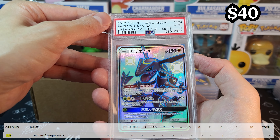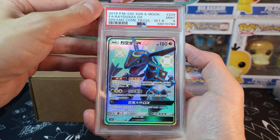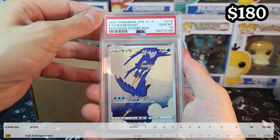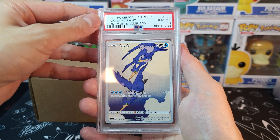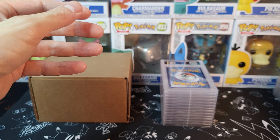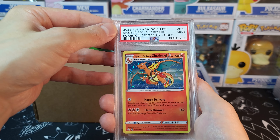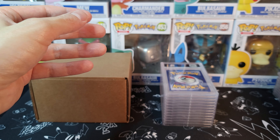Rayquaza Chinese Shiny from Dreams Come True Collection Set B — only a PSA 9. That means I have to buy a PSA 10 to join my English version of this card. Because I love that one — that was my first graded card. We got the Cramorant PSA 10 from the Japanese stamp box — great box and great set from Japan Post last year. Really love this artwork. And we got a Special Delivery Charizard at PSA 9 — really nice looking Charizard.